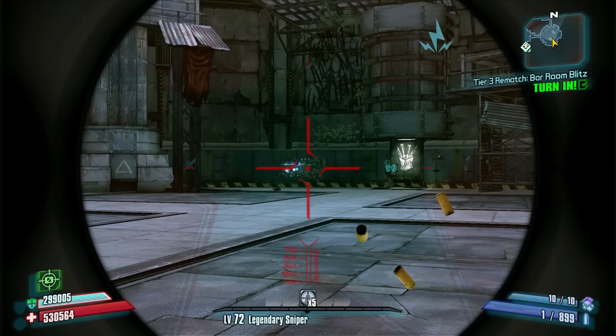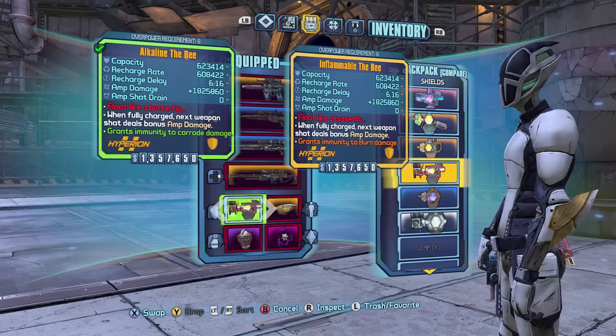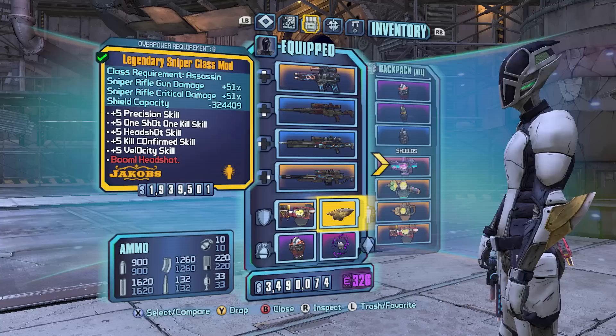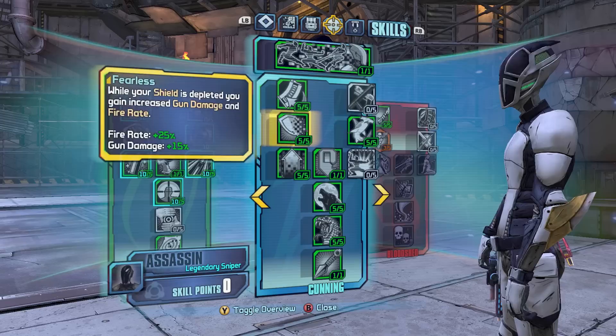Obviously this is not Zero's best option for mobbing or raiding, and that's a well known fact at this point, but I figured I'd still use this gun to go ahead and kill Pete. I'm going to be using the B-Shield to boost the damage, and I also have an Inflammable version to avoid that Nova. I'll be using the Legendary Sniper Com to boost skills such as Precision, One Shot One Kill, Head Shot, Kill Confirmed, and Velocity, which should all help me out with killing Pete.